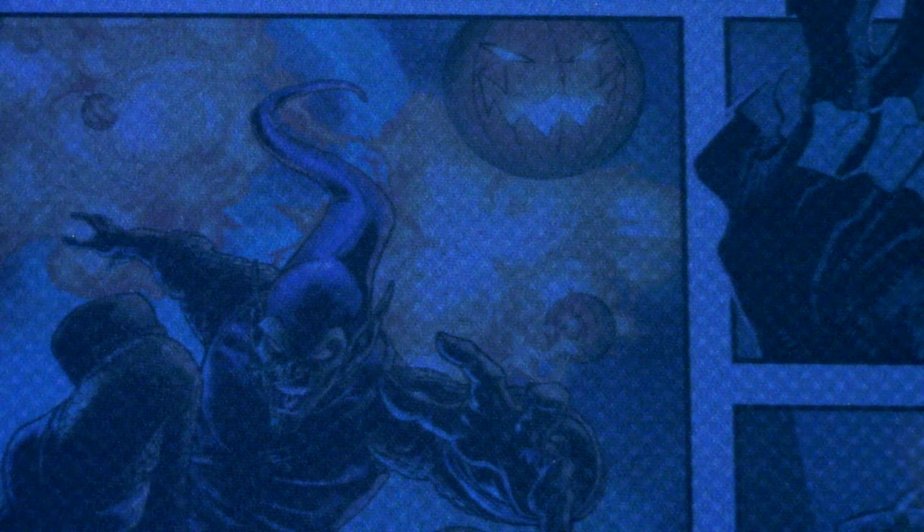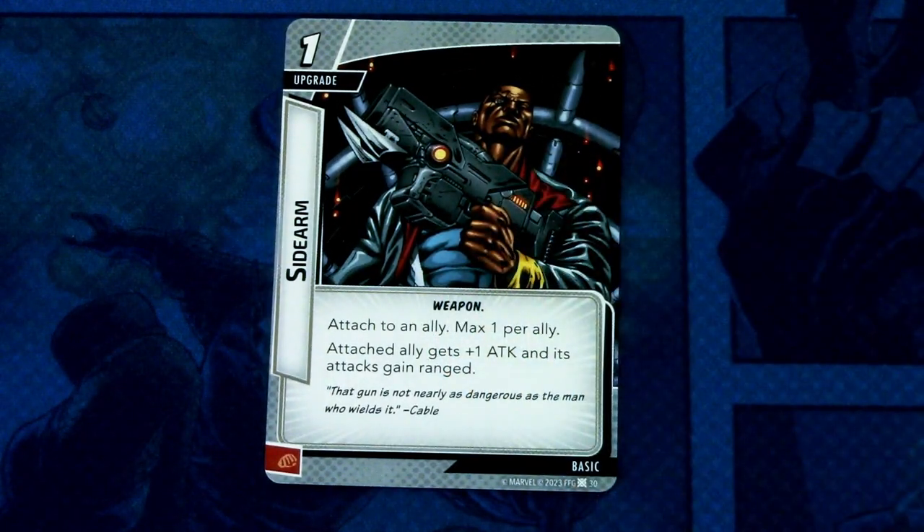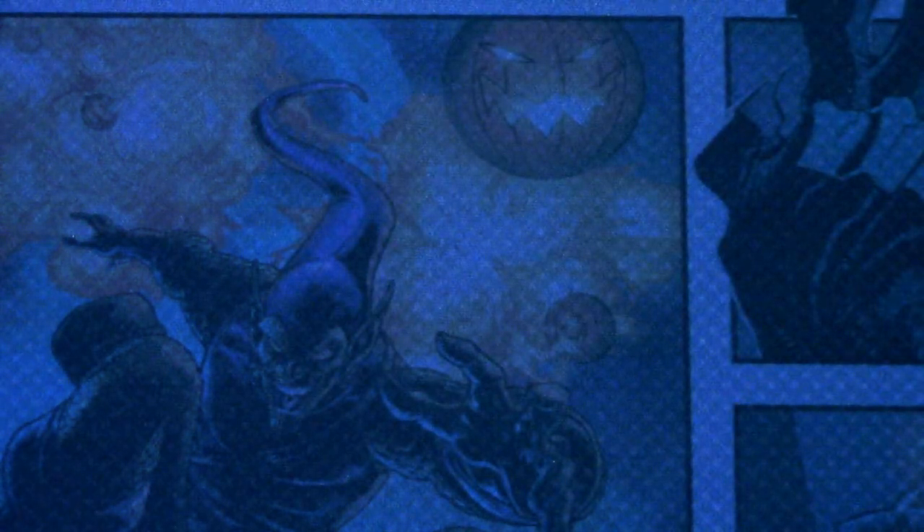Then we have Scimitar — a two-cost upgrade, psionic weapon trait, restricted. Hero response attack: after you play another psionic card, exhaust Scimitar to deal two damage to an enemy. This can be committed as an energy resource. Then we have three copies of Sidearm — a one-cost upgrade, weapon trait, attaches to an ally, max one per ally. That ally gets plus one attack and its attacks gain ranged. This can be committed as a physical resource.